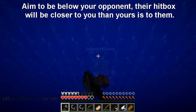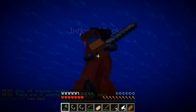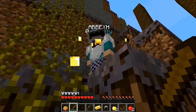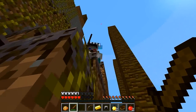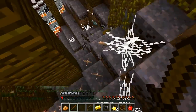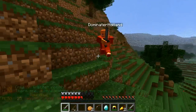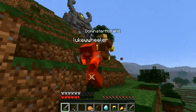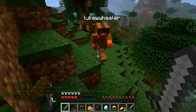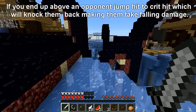The next tip is aim to be below your opponent. Their hitbox will be closer to you than yours is to them, meaning you can put out a lot of hits before they can do the same to you. This works especially up hills. In this uphill example, I'm able to put out many more hits than this guy, and he's got better armor than me, but I'm able to pick up the kill very narrowly. Here's another example using that same technique to take out a double team — I'm just trying to stay below them and often they'll even hit the block next to you and not you. As soon as I see the second guy, I move below him, and that is the only reason I'm able to win that fight.